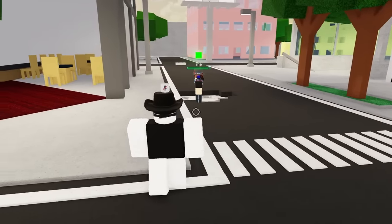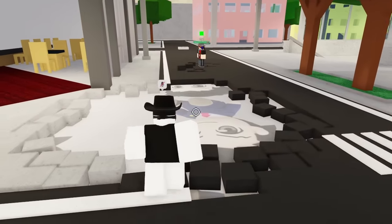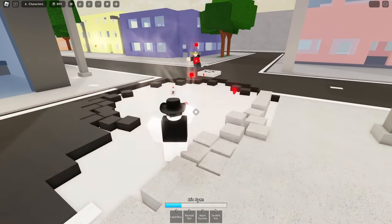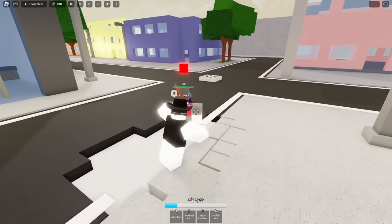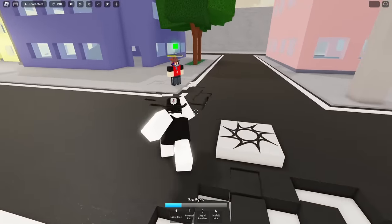Next up is Reversal Red. This is a simple move where you send a projectile that explodes. This deals high damage but is easily avoidable. Best to use this move when you've stunned your enemy to replenish their ragdoll cancel. This projectile also does a lot of environmental damage, so feel free to use it to open up some holes or prank enemies with destruction.